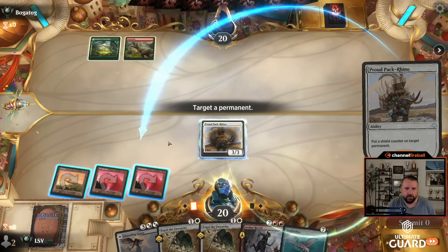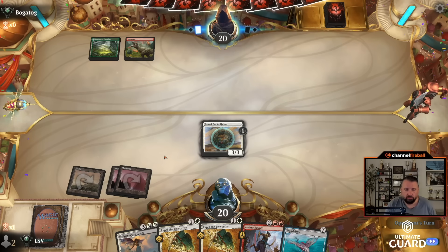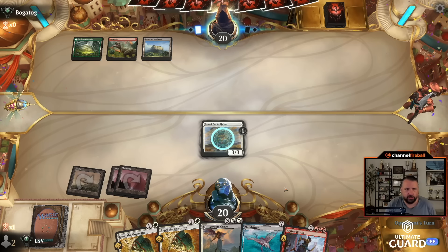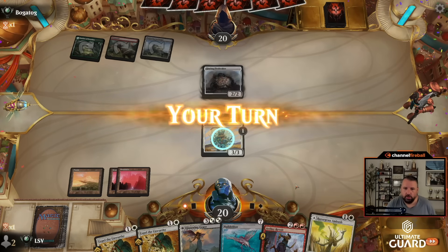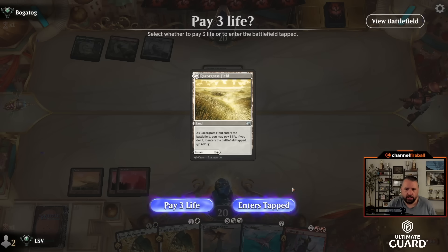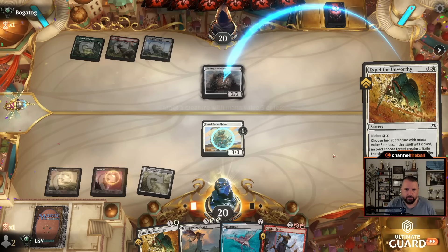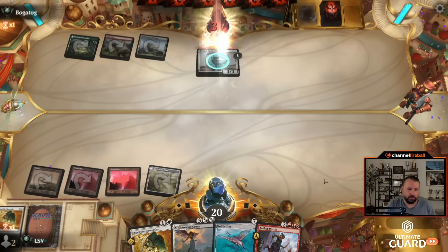Put a shield counter on the Rhino — now it's pretty hard to kill. I'll play Glasswing Grace as a land, since I'm not going to need to play two Expels next turn. I'll play one though — I'll play Razor Grass Ambush as a land and then Expel this, hitting them for three. They're back to 20. Next turn if I draw a land I'll play Aether Revolt.